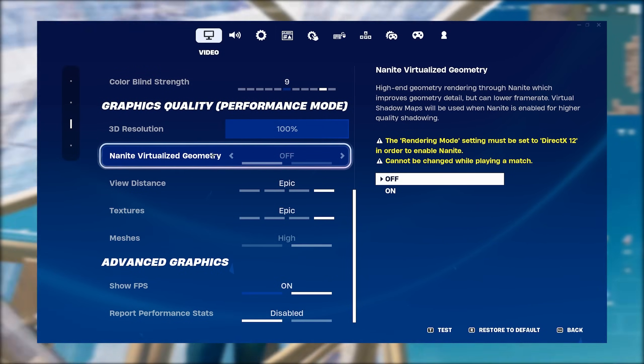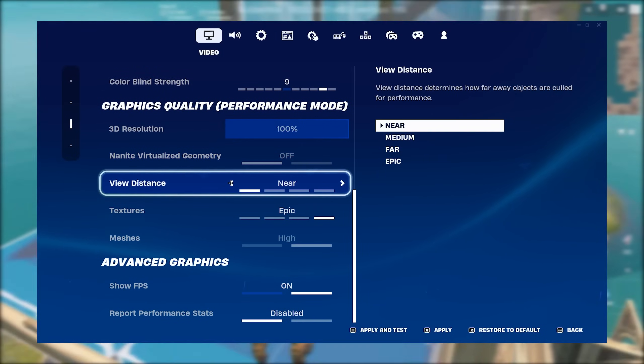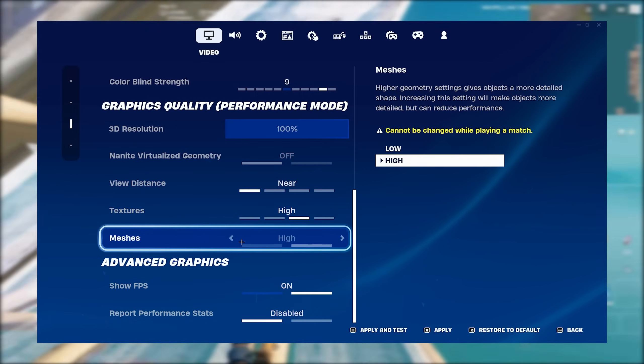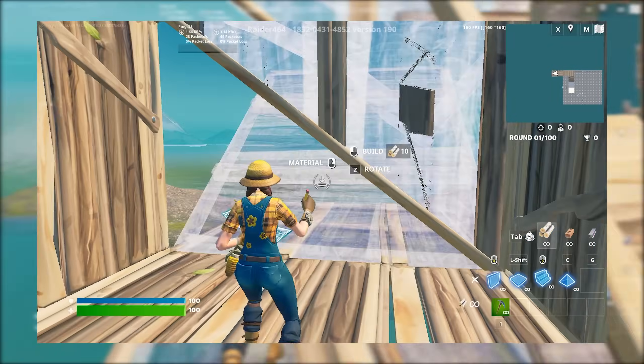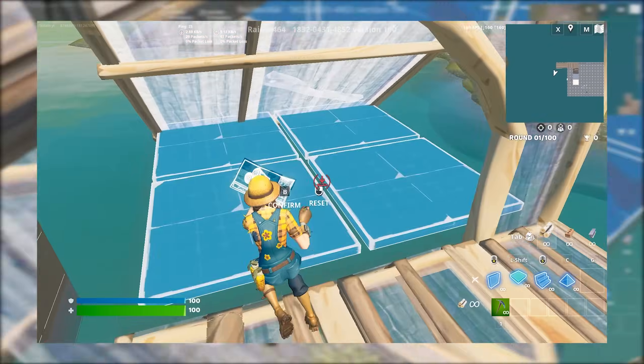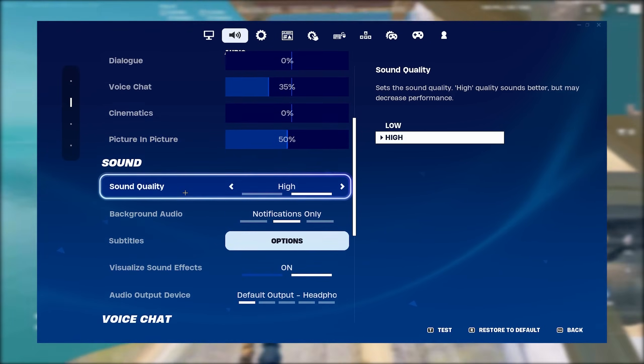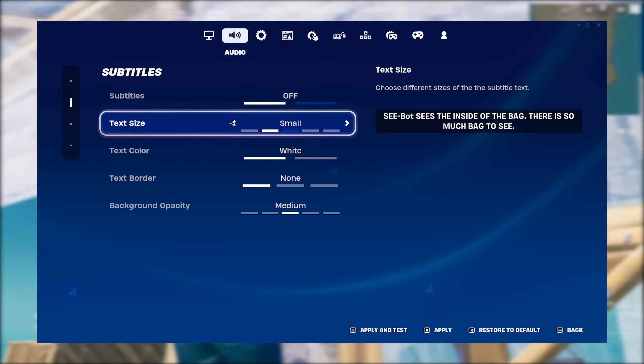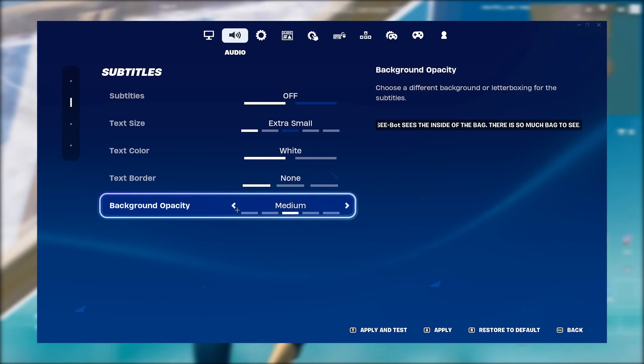You want Nanite virtualized geometry off. View distance can be lowered to improve performance. Textures don't matter unless your GPU is really bad. Meshes are preference, however lower meshes tend to give you a little bit lower delay. Make sure your subtitles are off. All these settings cause delay and lower FPS — you want to put all the settings in this tab all the way to the left.